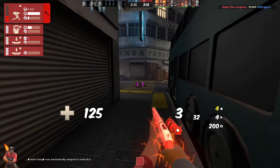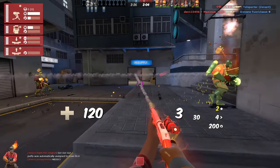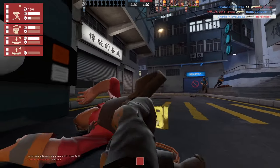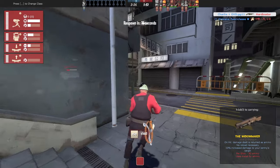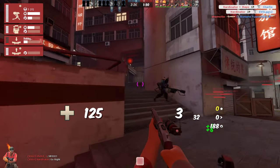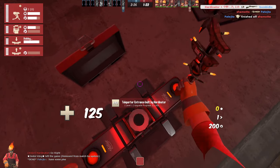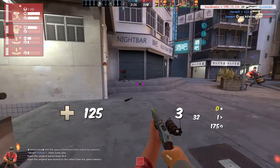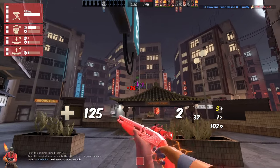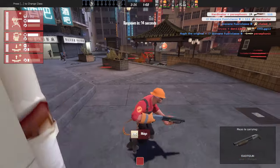We are really dominating them. Our teleporter entrance has been destroyed, possibly by this guy — not okay. So I'm gonna use it and get back to my base. Sentry has two kills in it. The soldier was below and I was a bit careless.